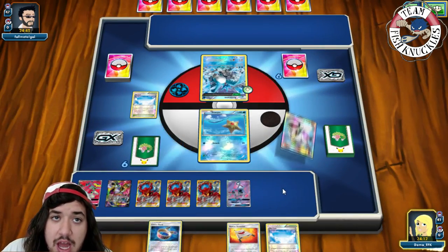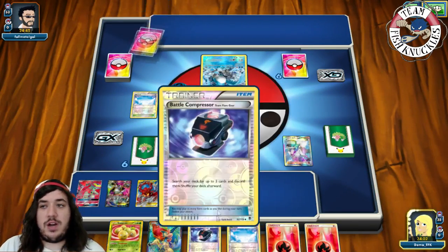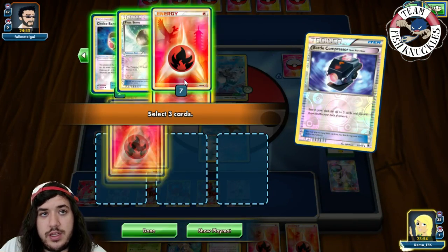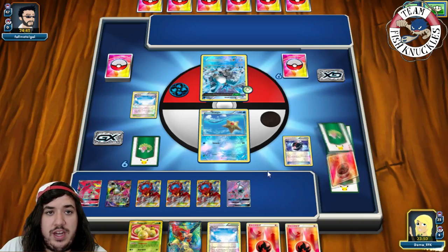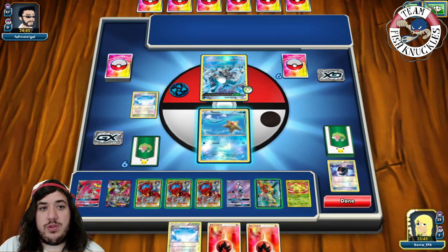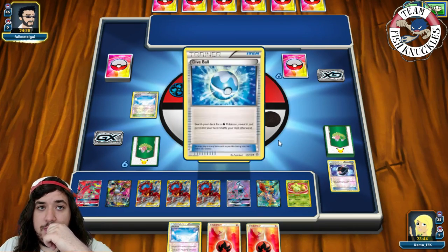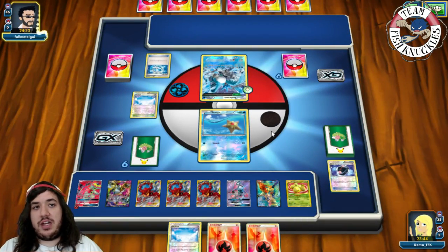We play N, shuffling our hand, hoping to find a Compressor. We find an Exeggcute and a Compressor, so we Compressor, discarding 2 Fire Energies and a Juniper — just in case we have a VS Seeker to play our hand down. We put down Keldeo and Exeggcute. That gives us 5 Pokémon on the bench. If our opponent bumps our Skyfield Stadium, we can discard the Hoopa, Tapu Lele, and Exeggcute.